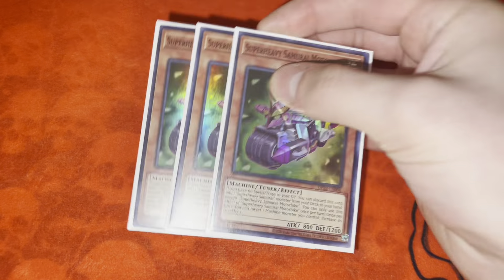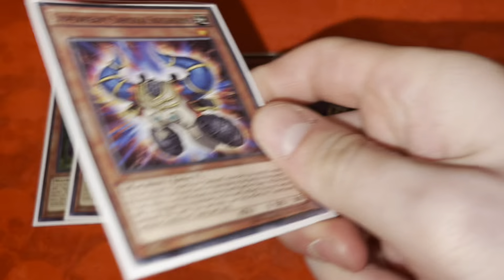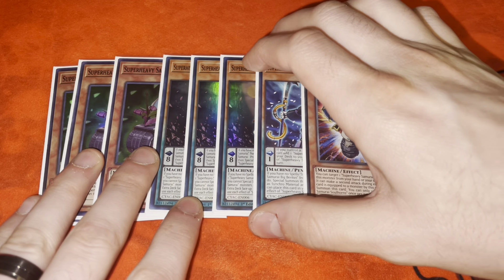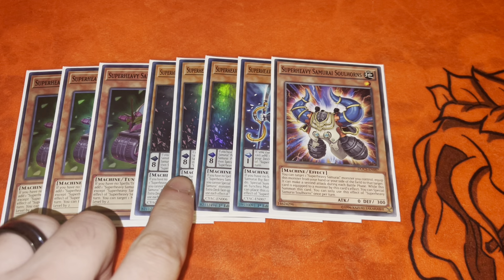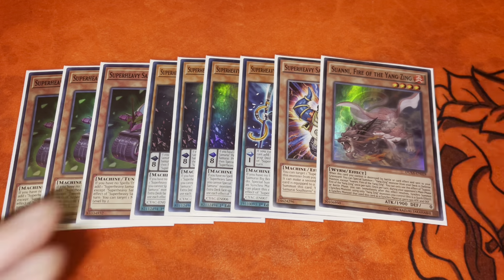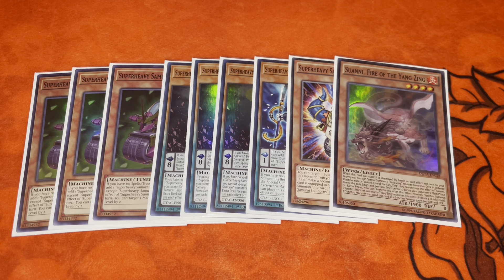Then the spicy stuff — we're playing a Super Heavy Samurai engine: three Motorbike, three Wakushi, one Benkei. The real spice here is Soul Horns. The reason we play Soul Horns is because it makes either Motorbike or Wakushi a one-card Deng Long. Deng Long will search out your one copy of Suwani, and then you can normal summon Suwani or Pendulum summon — whatever you want to do.